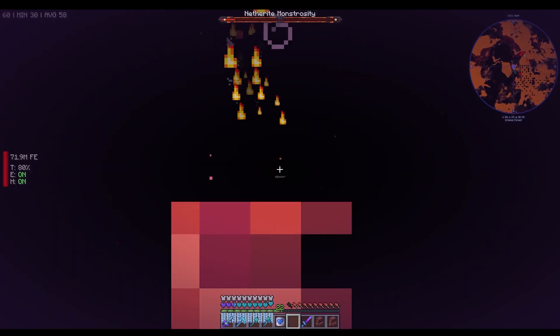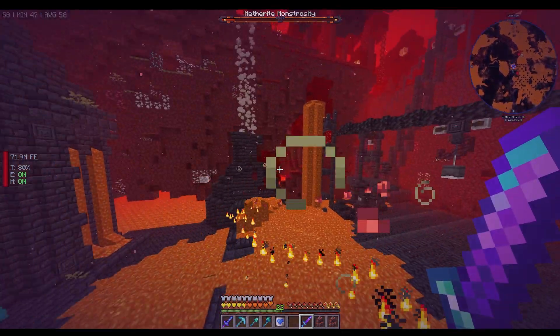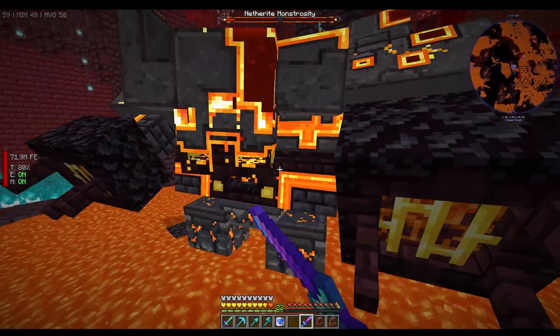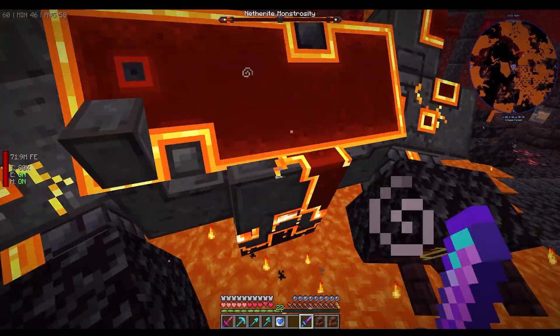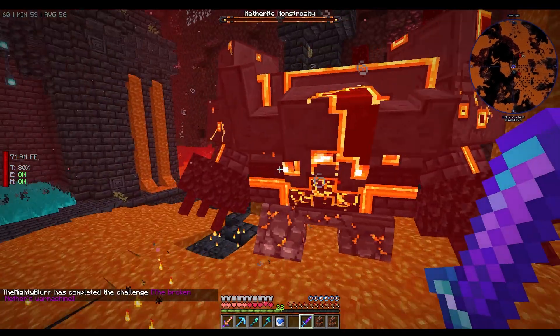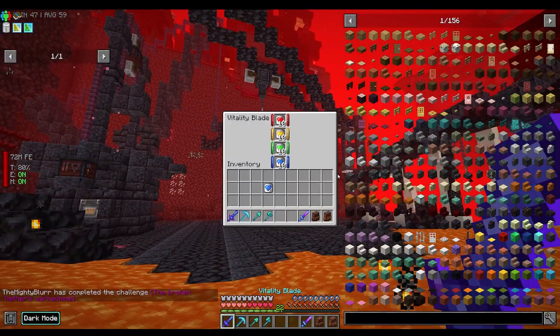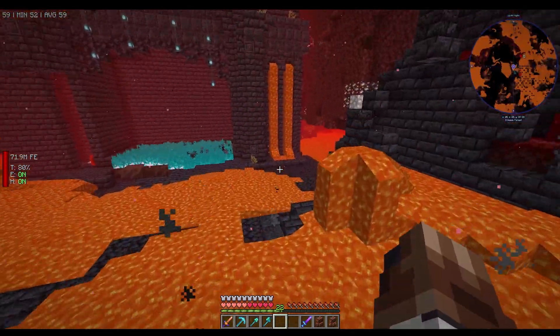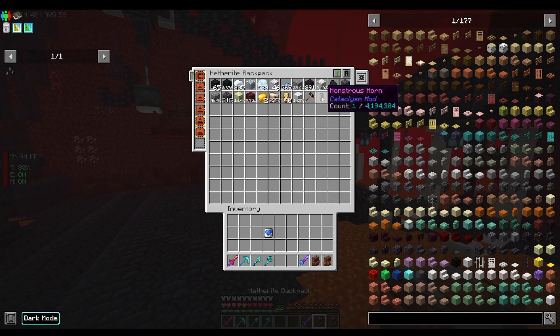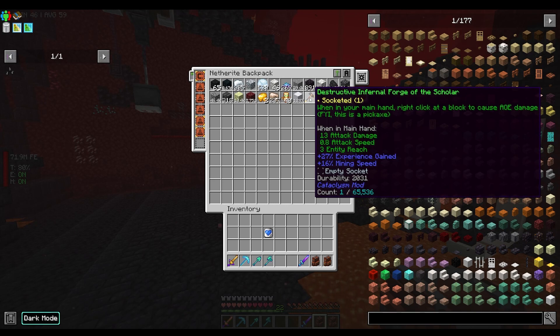Let's turn our backpack on so we don't lose any loot. There we go — another monstrosity killed. I don't know where that heart canister came from. Did we get anything? A monstrous horn and a destructive infernal forge of the scholar — when in your main hand, right-click a block to cause AoE damage.